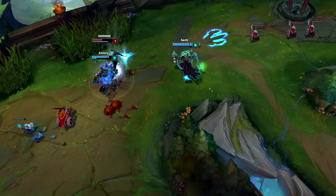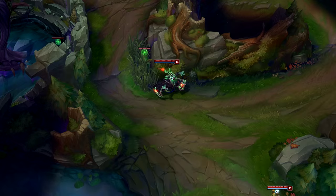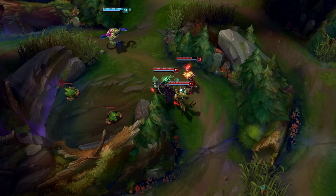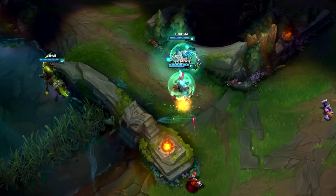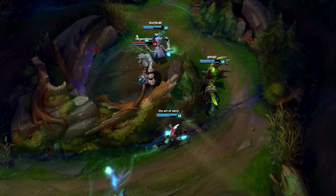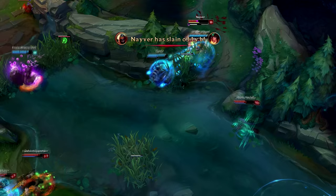Roaming as Fresh is really key because he has a great kit to roam and you need to take advantage of it. One good roam can make the enemy tilt, and in low elo not everyone expects the support to roam - they'll be so tilted. To pull off a good roam you need good map awareness, and before you roam make sure your AD carry is safe by warding or just telling him to play safe and not die.